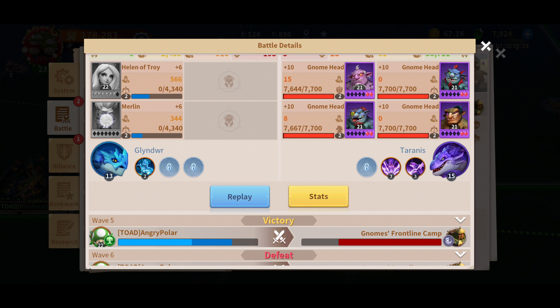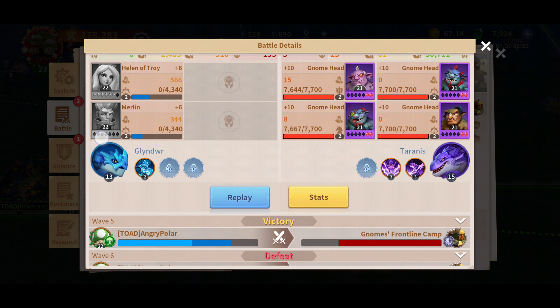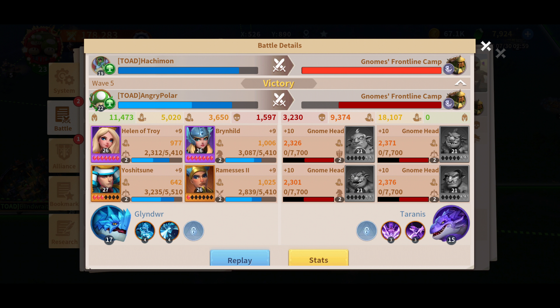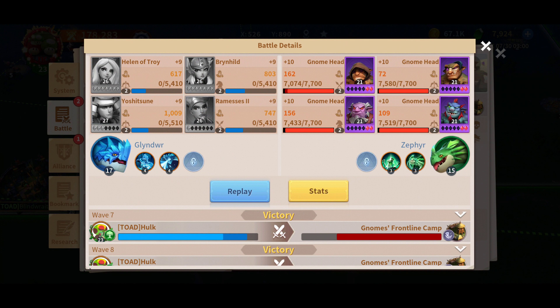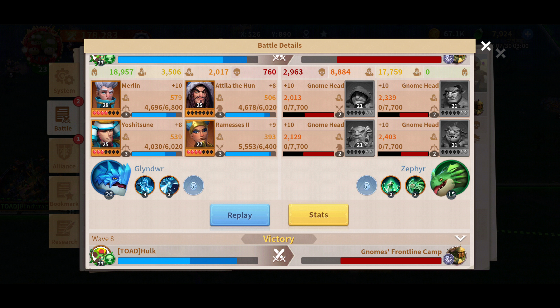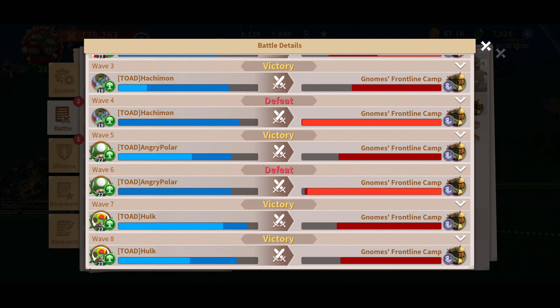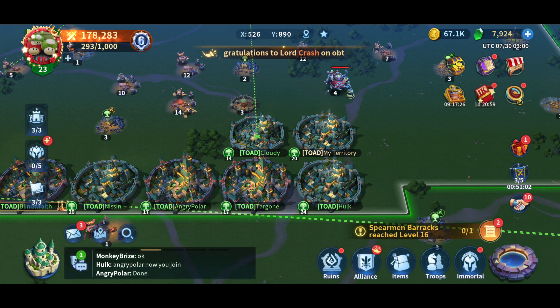This is why order matters — if you send your weakest guy first they're just going to die and might even heal the enemy gnomes. Then we have Angry Polar, who is pretty similar to me in strength; he took down one camp by himself and died to the next one because he was at low health. And then Hulk — he's a big guy — he took down one camp and the second camp on his own. So yeah, watch out for recommended power level and remember that order matters when you're rallying. I hope that helps.